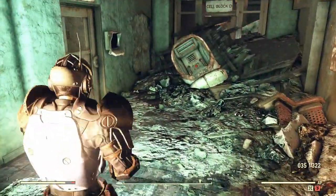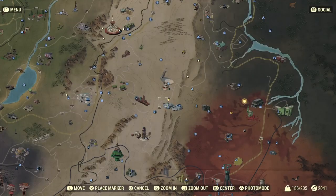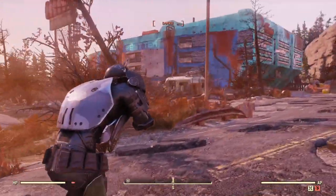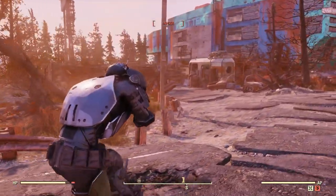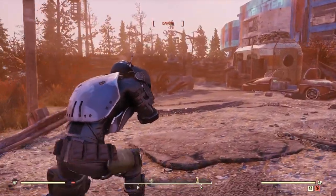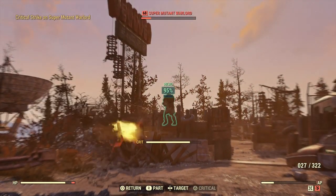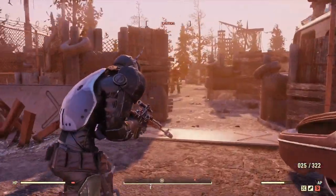Now I'm going to show you how to get some gunpowder. We're ready to start — I'm at West Tech Research Center. Usually a run through here takes about 15 minutes. We're killing super mutants and getting their gunpowder. We might get anywhere from 150 to 200 gunpowder a run. It's pretty simple — you just roll through here and grab the gunpowder.